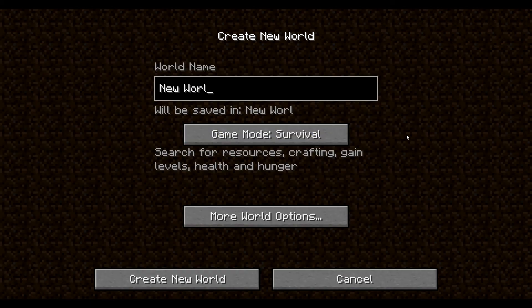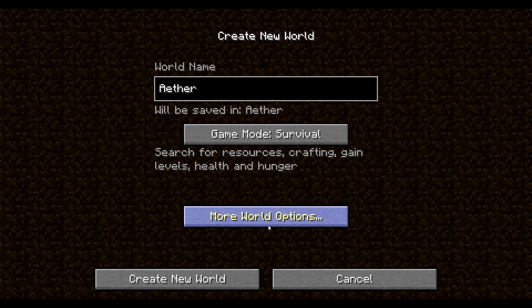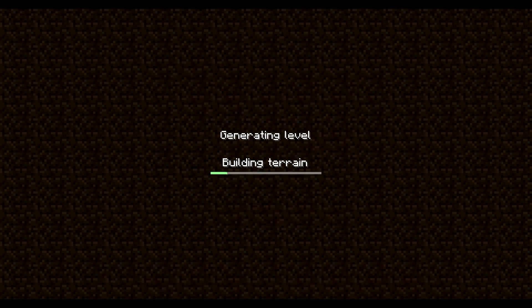So we're going to make an Aether world, and I'm going to start from the beginning of the world. This means I'm actually going to have to build a house and everything and mine for diamond. Then once I get diamond, I can get obsidian.